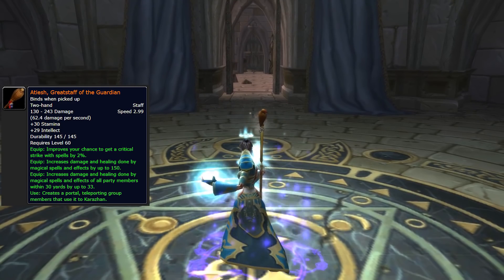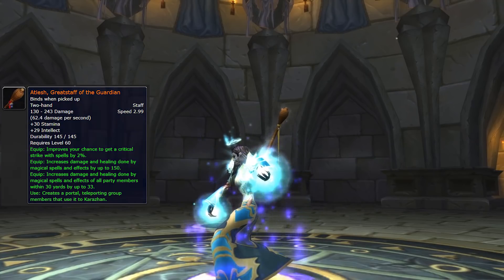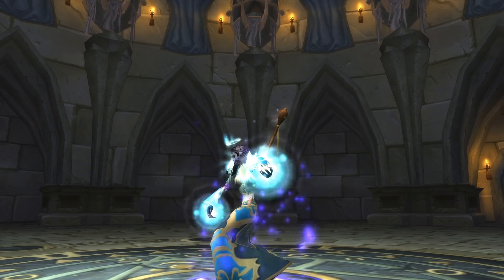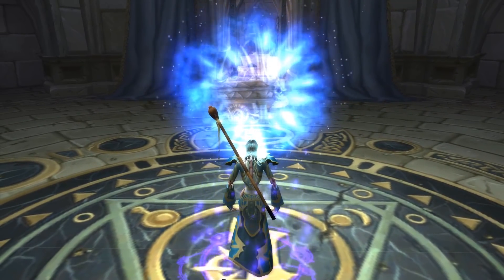There are four different iterations of the weapon, so depending on which iteration you get, you'll get a different aura, and also depending on which version you have, you'll have a different colored ribbon on it. There's an on-use effect which creates a portal and teleports your group to Karazhan, so that's really cool and flavorful.